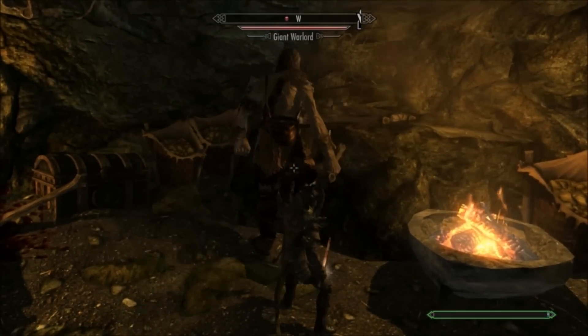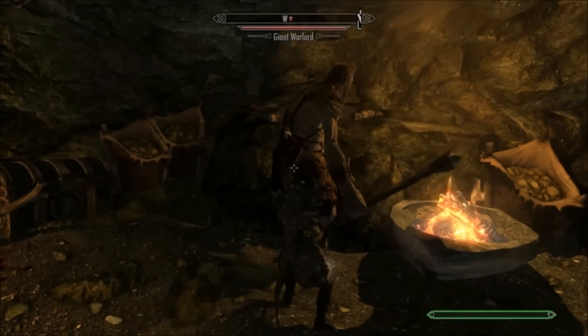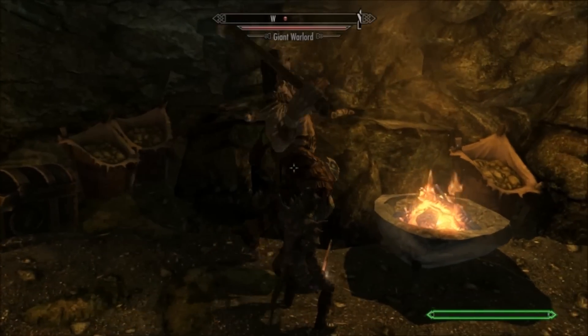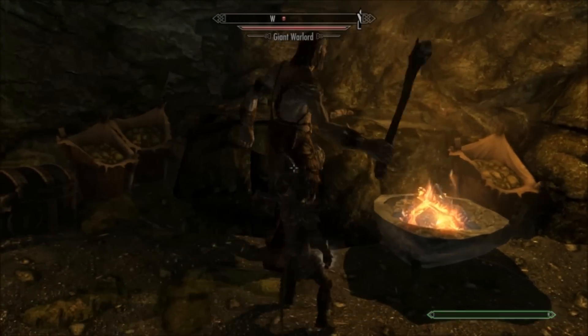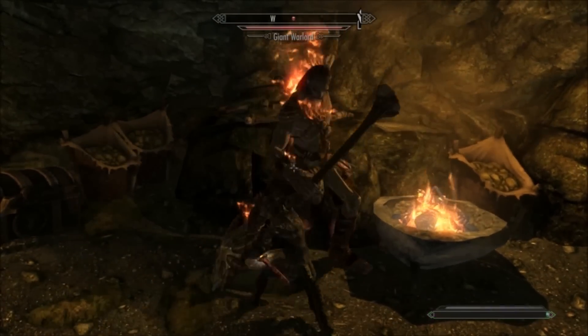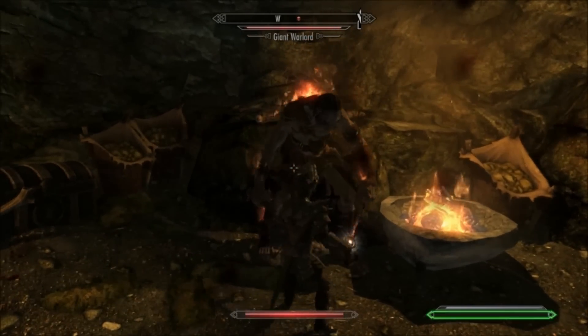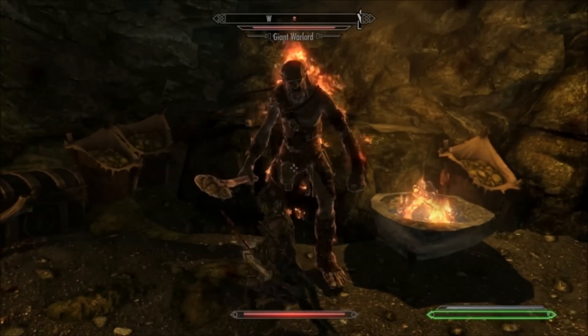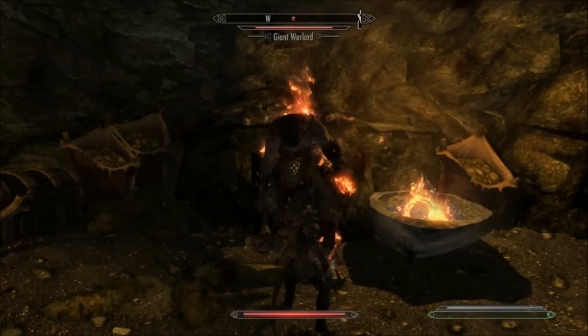This is not an exploit so it's never going to be patched, because it's technically not unlimited but it might as well be. Using this method I'm about to show you, you'll be able to power attack and shield bash or block without having to worry about your stamina levels. As you can see from the video I can literally shield bash this giant all day. In fact I've killed giants like this at low levels just because of this regen method.